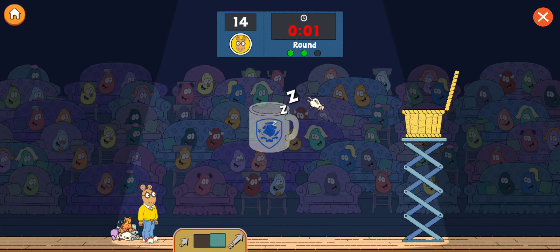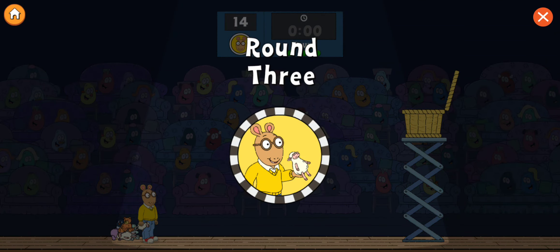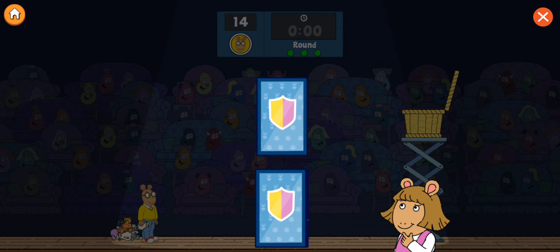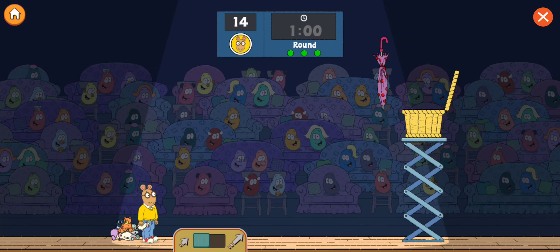Round two! What will D.W. choose next? The Novelty Monk! That's a good one. Arthur, get ready to throw. Three, two, one, go!